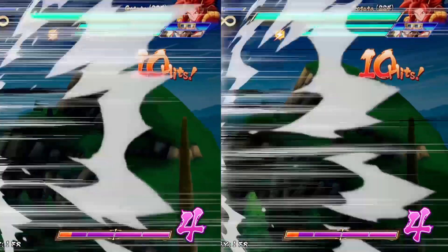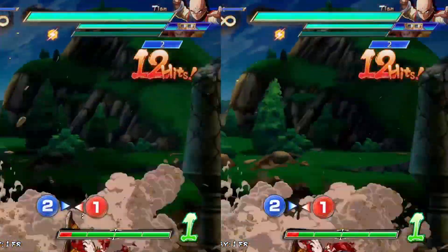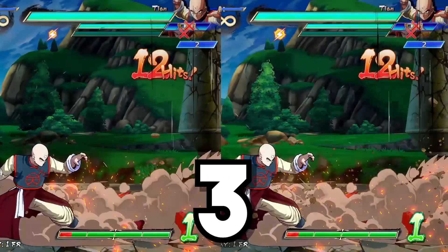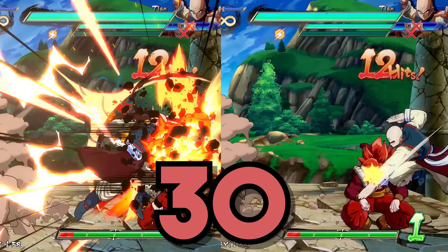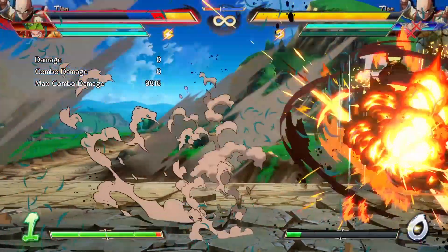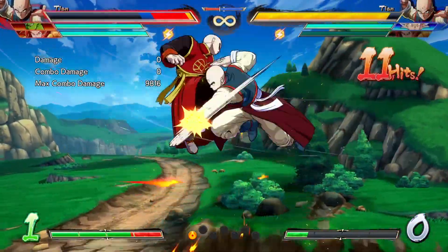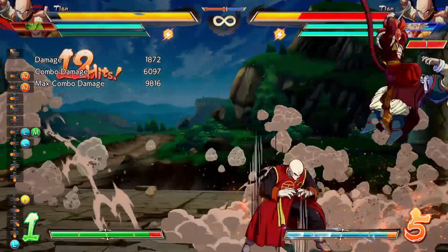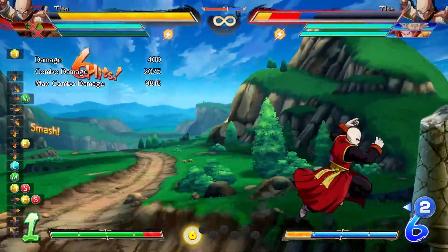A good way to know if you are doing this mixup correctly is to have your opponent on counterattack vanish in the training mode settings, and make sure you are stuffing them out of their wakeup vanish. If done properly, this mixup will hit on the same frame crossup as well as same side. Though I will admit, inputting the same side dodon ray can be a bit difficult at times, so if you want an easier alternative same side option, you can also choose to do an air dash into a same side super dash and go for a basic combo.